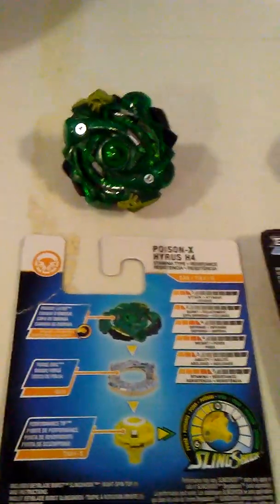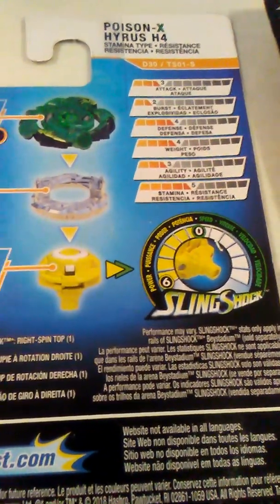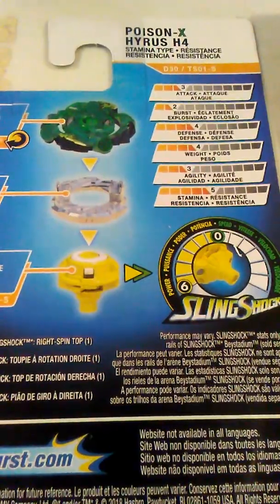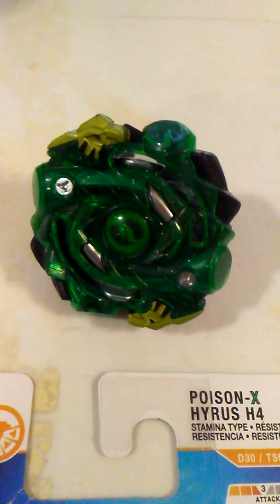Next we got Poison X. This one is Sling Shock. Check out the Sling Shock Power 6 — higher than most. Those are the stats there on Poison X. Check out the cool design there.